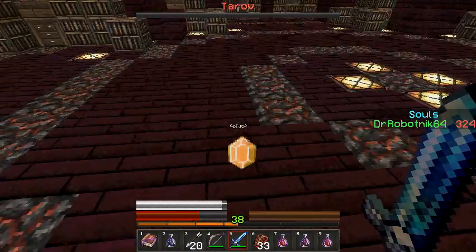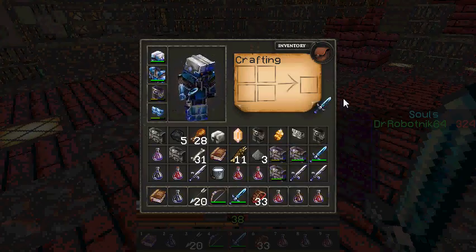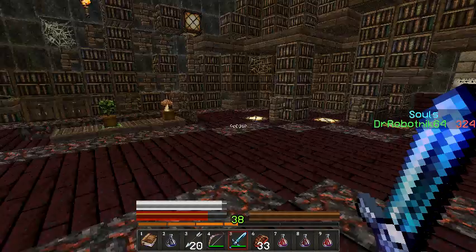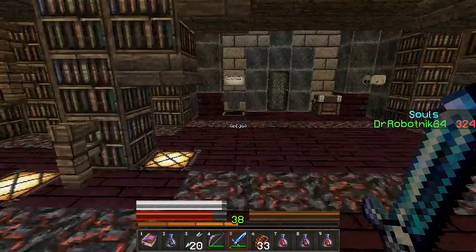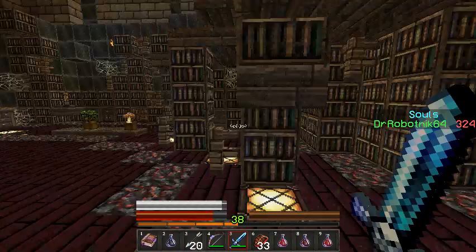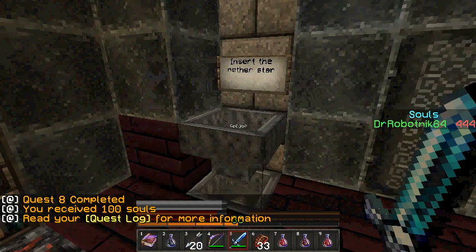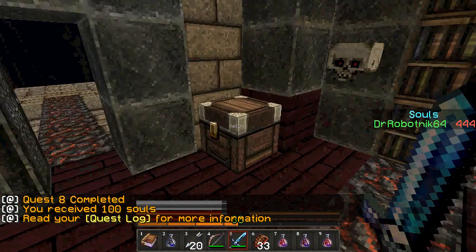Pro. Alright, what is this now? Forget you, Deathwind, I don't need you. Netherstar. Alright, that was pretty good. That was much easier than I thought. Insert the Netherstar. Quest 8 completed. You received a hundred souls.